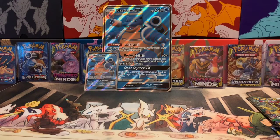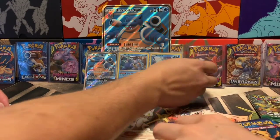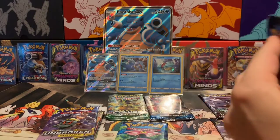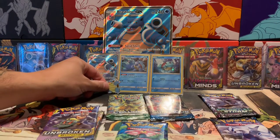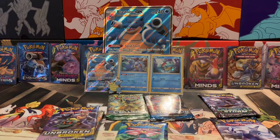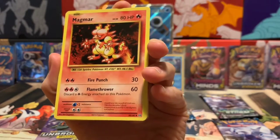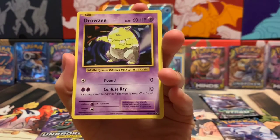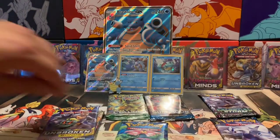Without further ado, let's get into these packs. I'm going to let my wife pick which one to open first. She wants to do the XY Evolutions first — Charizard hunt, let's get it! Unfortunately we already know the rare is a non-holographic. Bummer. We got Magmar, Energy Retrieval, Pidgeot Spirit Link, Magikarp, Weedle, Electabuzz, Drowzee, Staryu, and a reverse holo Gas. That one's a bust.